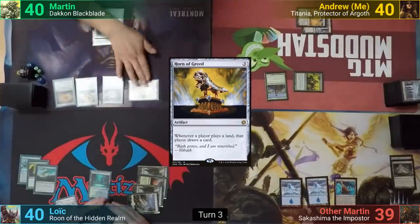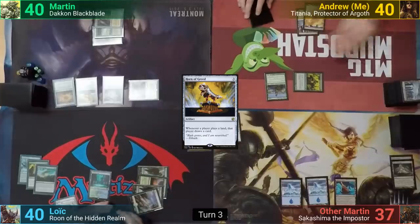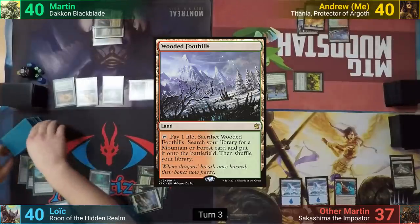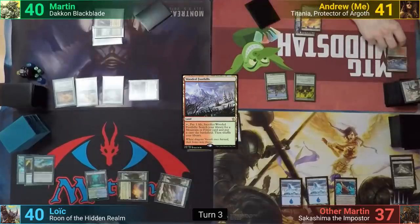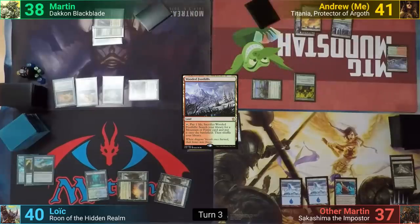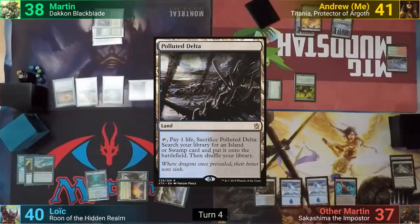Martin moves to combat and swings at his natural arch-enemy, Other Martin, for 2. I untap and play Wooded Foothills. I effectively gain 1 life from it coming into play, and crack it, losing 1 life to find a Forest. The Forest gains me 1 as it comes in, and I swing my Courser at Martin for 2, and pass. Other Martin plays a Polluted Delta, draws from the Horn, and passes.